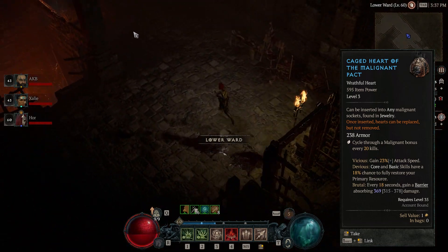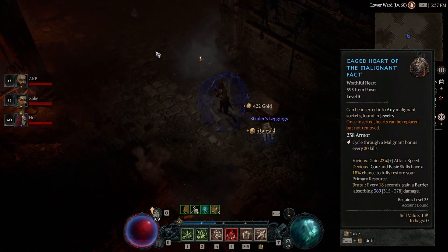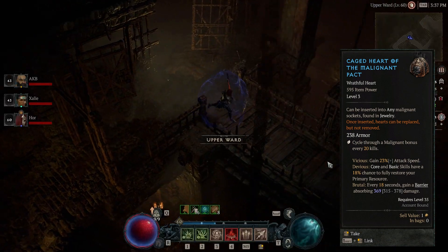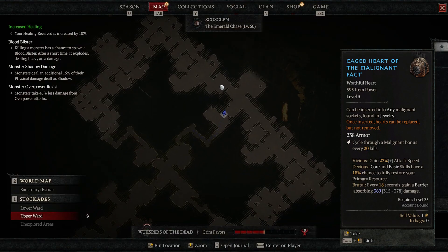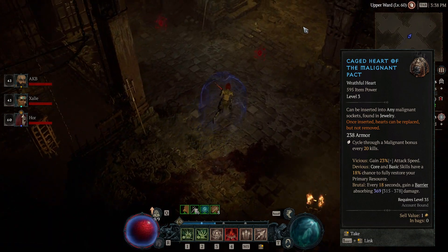The second heart I've chosen is called the Caged Heart of the Malignant Pack. It has three effects and they cycle through every 20 kills — kill 20, it changes, kill 20, it changes, and so on. The first effect I wanted to go over is the barrier. As you can see here, it just cycles over and over throughout its phase — it goes away and it comes back, which offers us a lot of damage reduction.